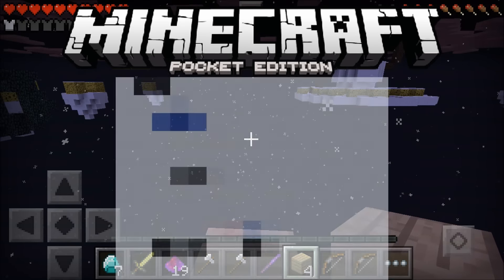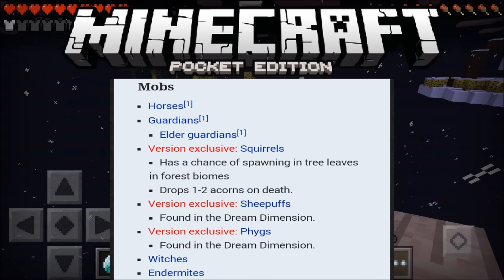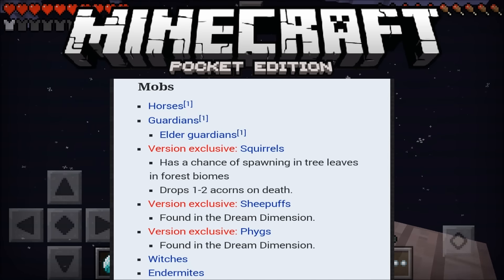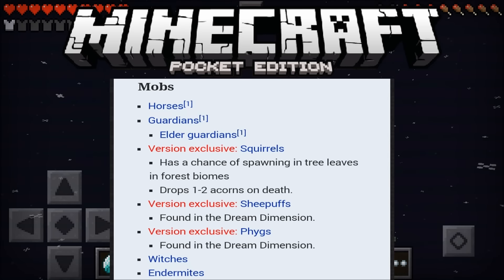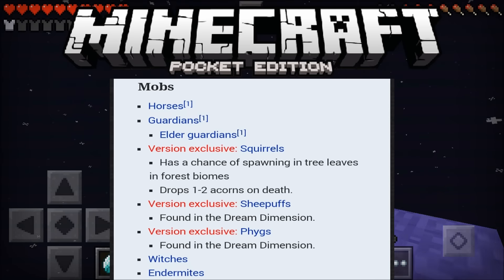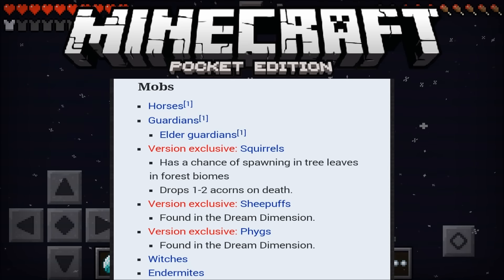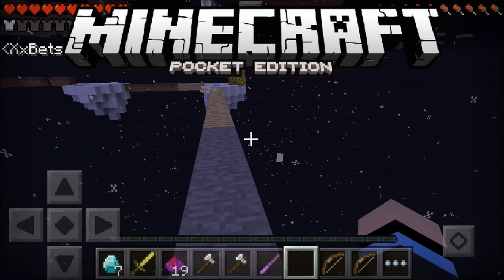Okay, for mobs, they want to add — oh my god, this is pretty cool. They want to add horses, guardians, elder guardians, squirrels — which have a chance of spawning in tree leaves and forest biomes, dropping 1 to 2 acorns on death — sheep puffs found in the dream dimension, and phygs (P-H-Y-G-S) found in the dream dimension, witches, and endermites.